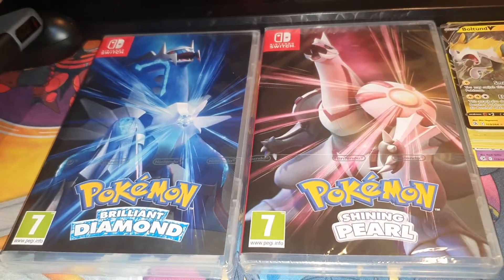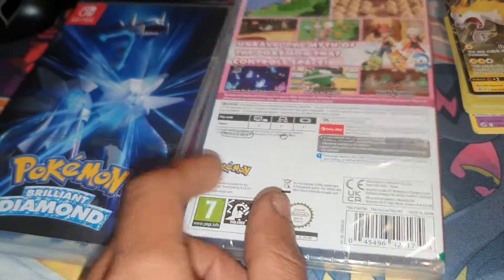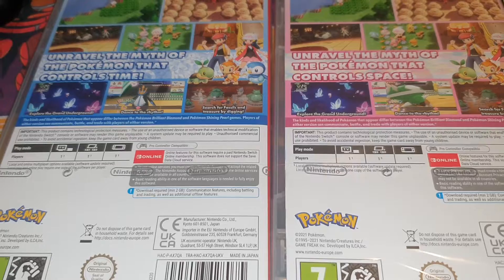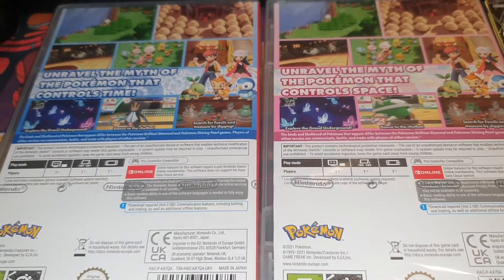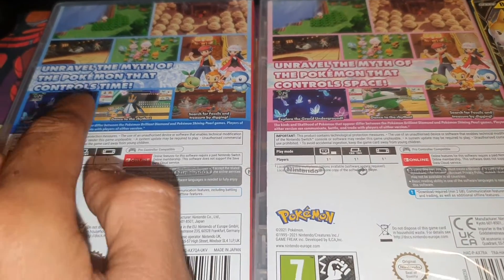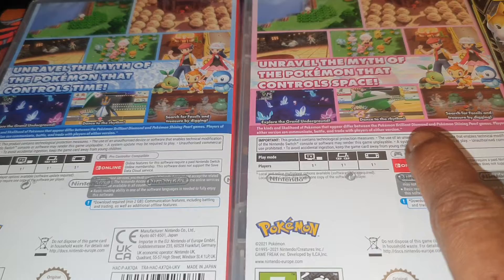I recently got myself a Nintendo Switch so I'm going to be able to play them. Let me know which is your favorite in the comment section down below. I'm going to show you the back of both of them — they're essentially the same, it's just the legendary Pokemon are different: one has Palkia, one has Dialga. So let's read this information off: 'Unravel the myth of the Pokemon that controls space,' and the other one says 'Unravel the myth of the Pokemon that controls time.'